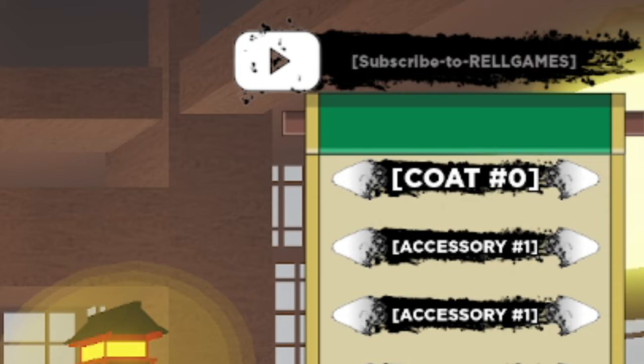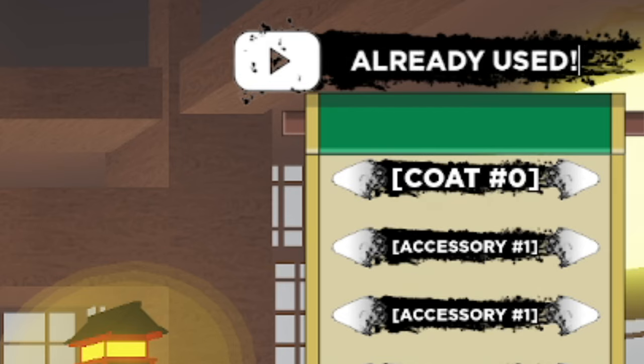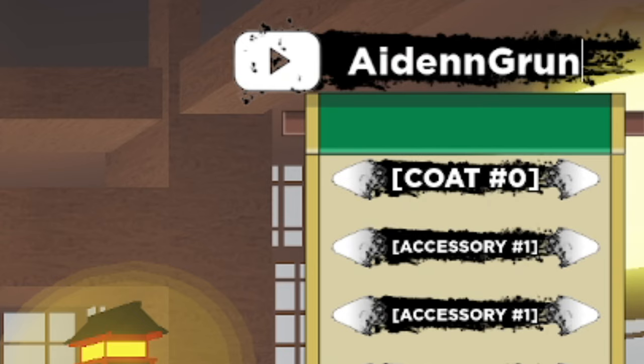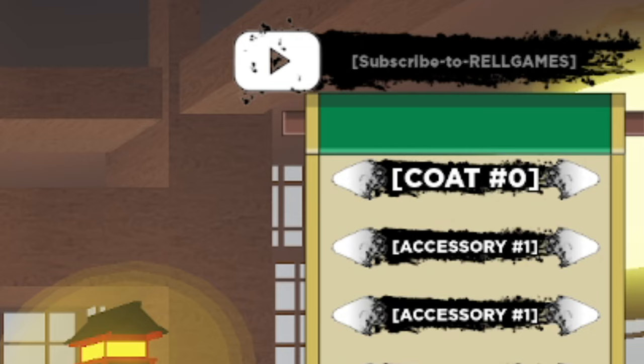Another working code is RAYSPECCARRIED — Ray with two Y's, then SPEC, then capital C-A-R-R-I-E-D with an exclamation mark. Another one is AIDENGRUNTWORK — A-I-D-E-N-N, capital G-R-U-N-T, capital W-O-R-K, with an exclamation mark. Go ahead and get those for yourself — Rayspec Carried and Aiden Grunt Work are both working codes.